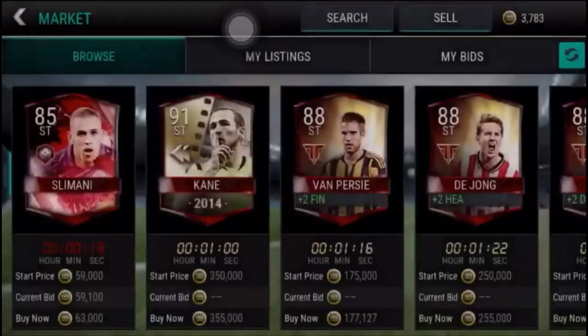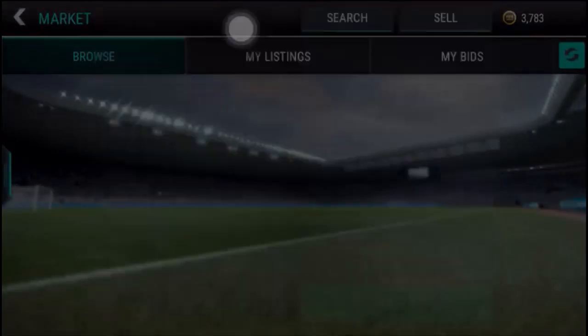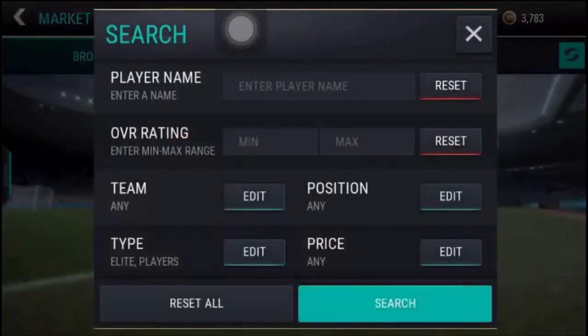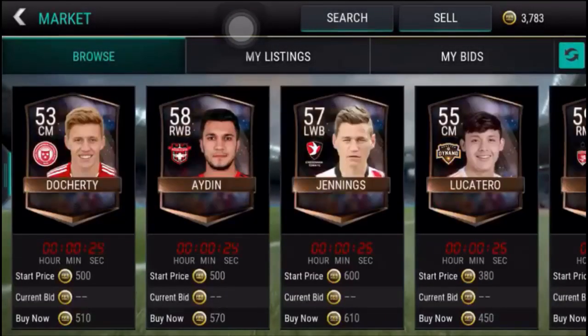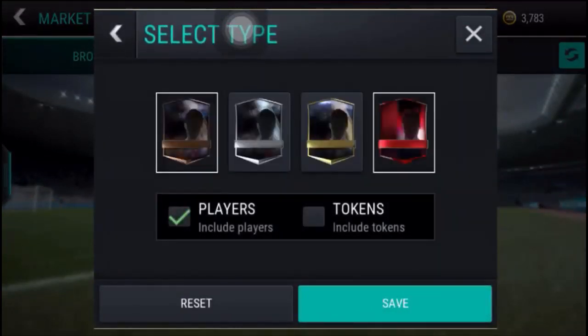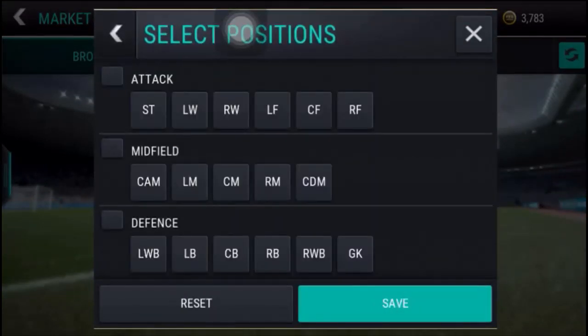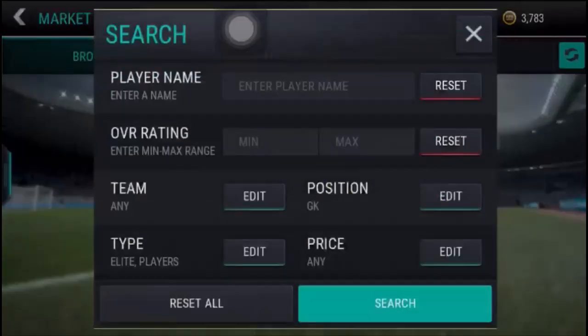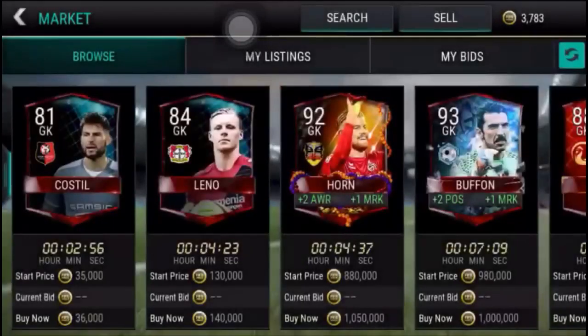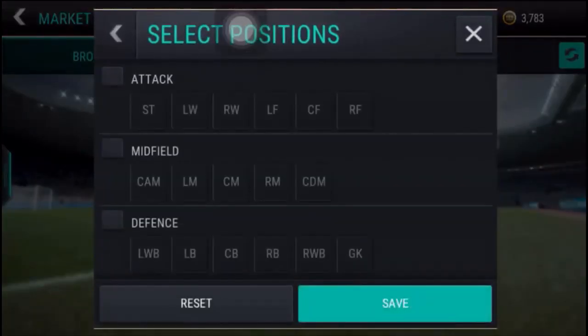When you search all these positions, if you can't find the elite players under 10 minutes, you can reset all and search for bronze players. Now you can search again for the elite players. This time I'm only searching those players which I think are under 10 minutes and plus two players. If you can't find the best players again, you can reset and search for bronze players and try it again.